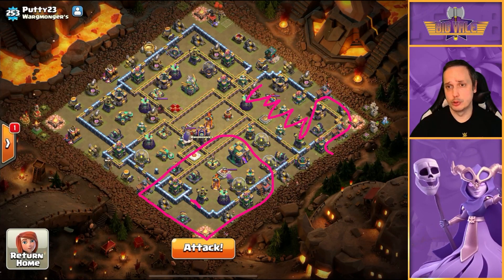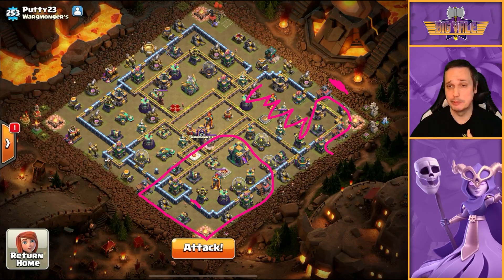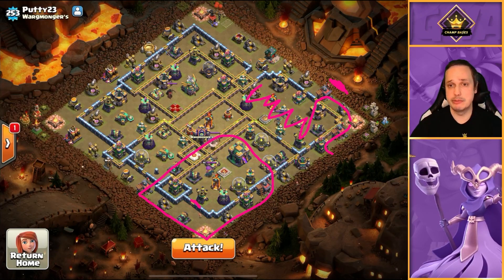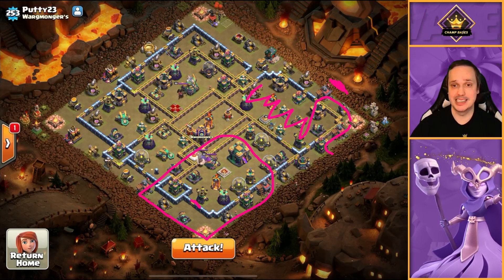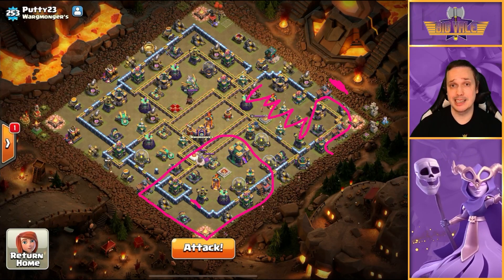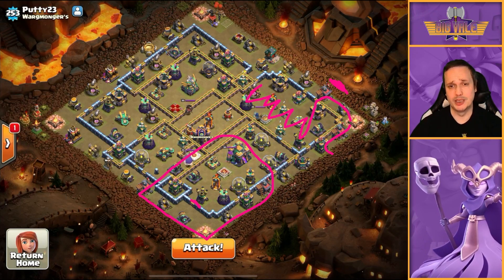Alongside the King, we're also going to drop the Siege Barracks in somewhere around here, so we've got the Pekka and the Wizards filtering in and supporting the King, but also it's going to mean we've got those Hogs coming in as well. We do have nine Hogs inside our Siege Barracks, and I will share the army comp in the description — usual place.